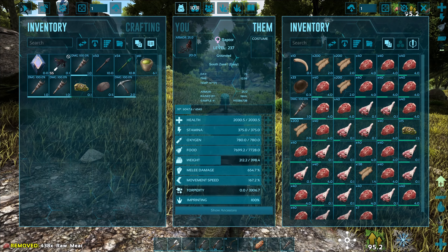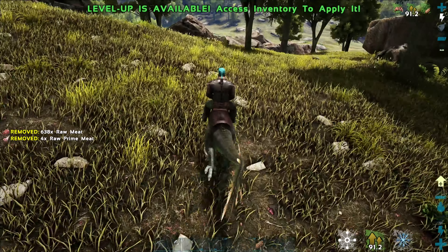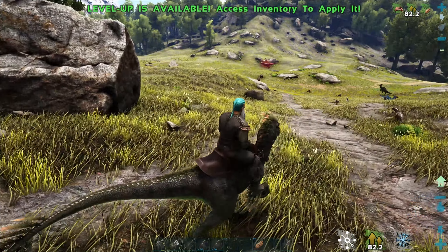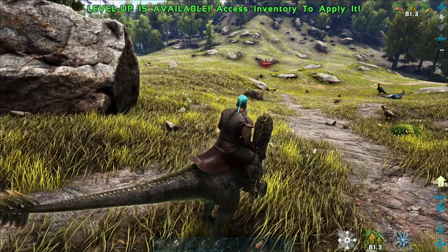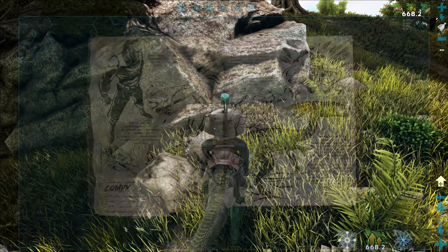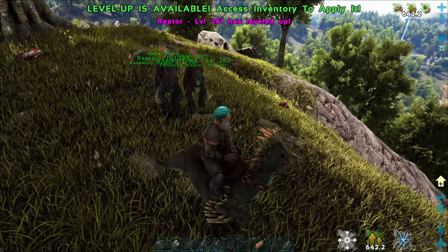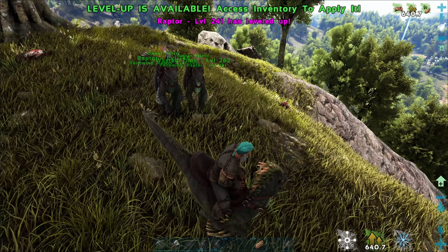I logged out to try to fix the jumping but that didn't do anything. I guess we're just going to keep searching. This is a much more open area — I can see. Oh, there's an alpha something over there — an alpha carno! We don't want no trouble. I'm going to keep looking around and just hope I can find something usable. This would be some good experience here. This guy does pretty good damage but doesn't have a lot of health. Who's talking? Is that from the Explorer Note?